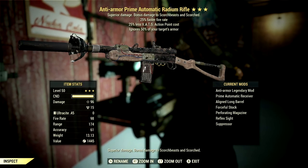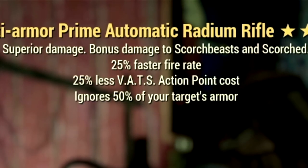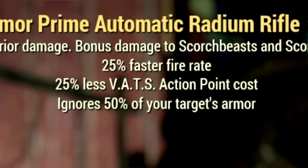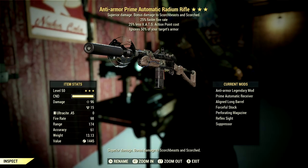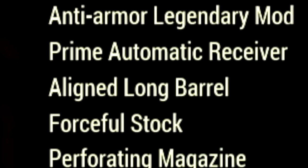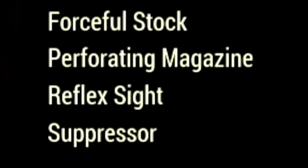Starting off with the weapon, this is my 3-star legendary Radium Rifle that we're using for the video. The main legendary effect is the anti-armor effect, which ignores 50% of your target's armor, has the 25% less VATS action points cost, and it also has a 25% faster fire rate. This weapon is absolutely insane for commando builds. The mods we're using are the Prime Automatic Receiver, Align Long Barrel, Forceful Stock, Perforating Magazine, Reflex Sight, and the Suppressor.